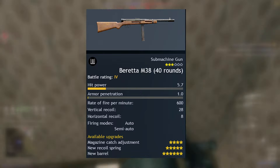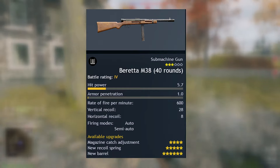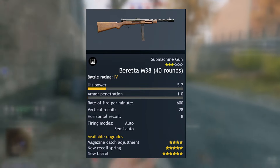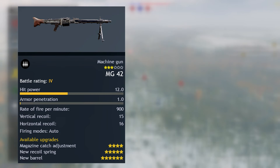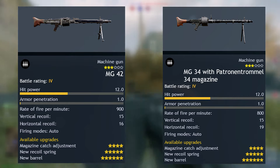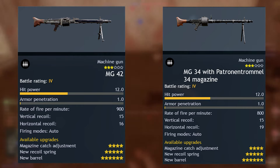In terms of SMGs, we have the Beretta M38, and that's it — which is questionable, because all the other assault weapons such as the ZK-383, the MP-35-1, and the Beretta M38-42 are in Tier 3, whereas the Beretta M38 with the 40-round magazine is in Tier 4. That's pretty much the only assault weapon you can get, which is very unfortunate. We also have two machine guns: the MG-42 and the MG-34 with a 75-round magazine.